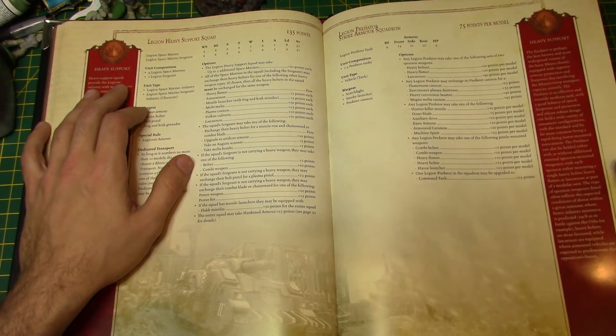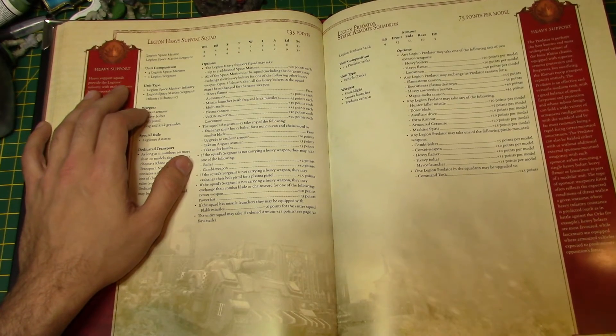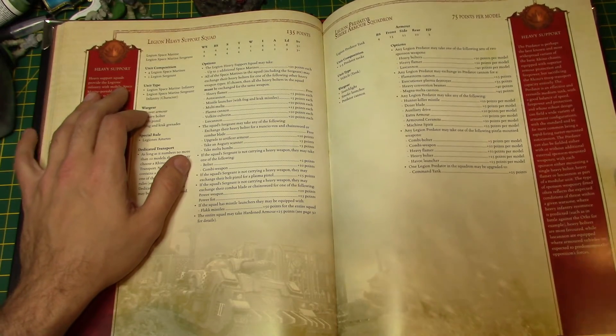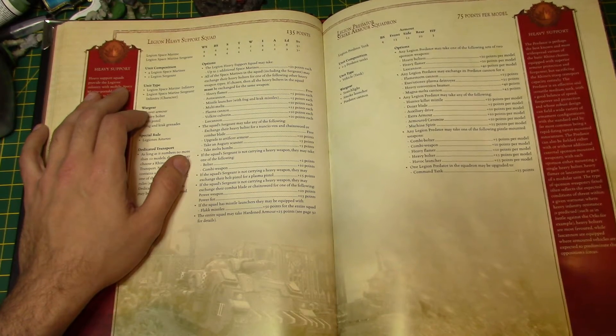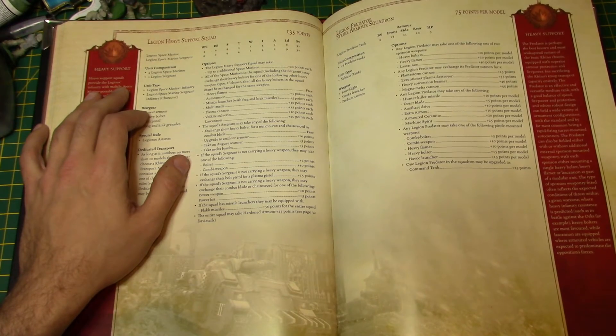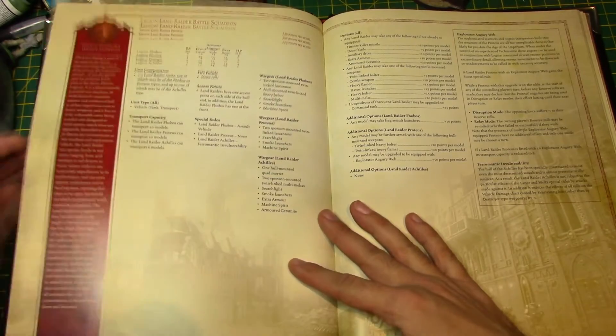If you stick them with Flamestorm Cannons they'll melt pretty much any power armor. Plasma Destroyers seem to be one of the more common ones. The Magna Melter isn't so great — it's only 18-inch range, and if you want to melt something you have to be within 9 inches. It's also a scatter weapon so it could possibly scatter onto yourself, which is why the Magna Melter isn't great.